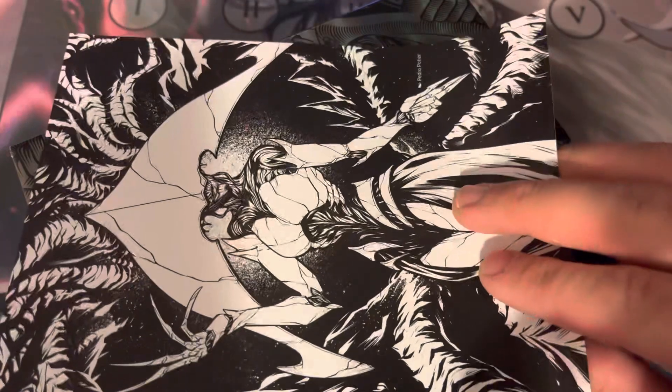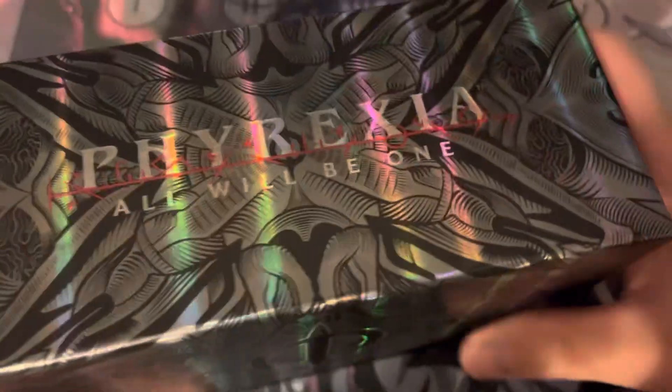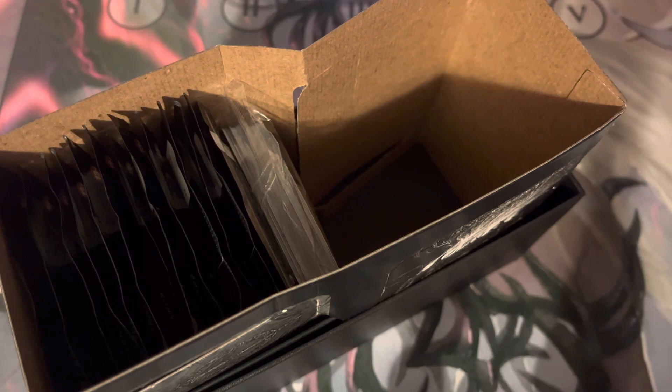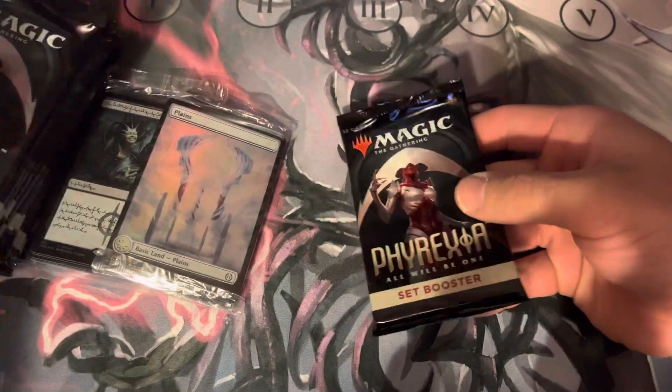Got a nice Elish Norn little poster there. Really cool packaging — I like this box, definitely going to keep it. I'm going to store some stuff in it. My main thing I wanted out of this box were obviously the lands, probably the same as everyone else. But the plus side is we get to open this bad boy, so hopefully we can get something good. We're going to start with the set boosters naturally — maybe we'll get lucky and get something good out of these as well.